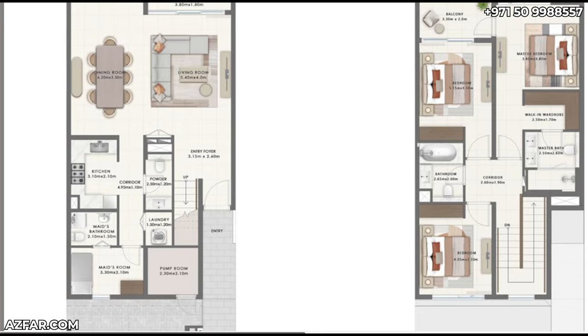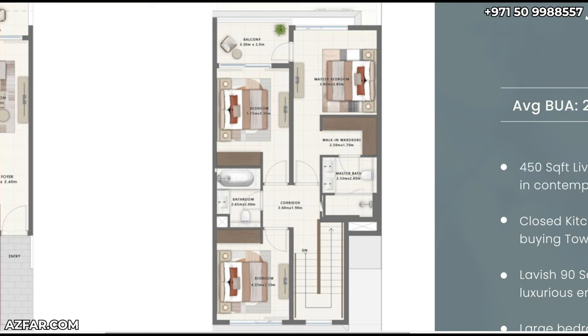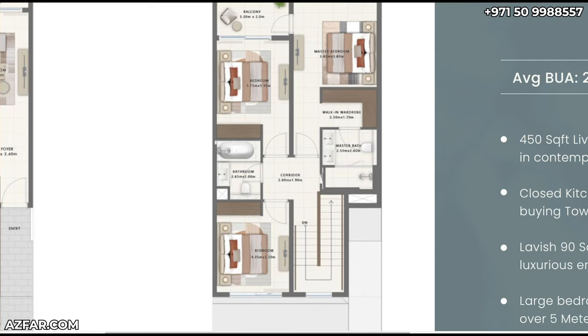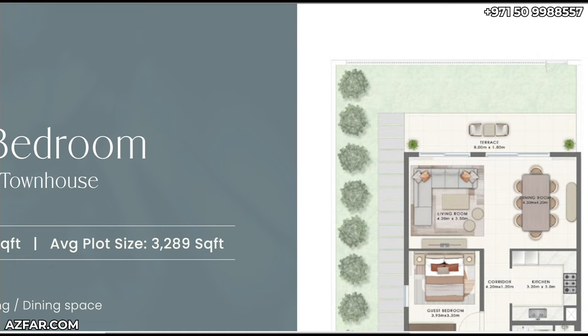On the floor plan, Emaar has made the entry large this time, which makes a big difference. The living, kitchen, and dining area can easily fit an eight-seat table — it's a closed kitchen. On the first floor, one room is 5.15 meters and another is 4.05 by 3.3 meters. Only the master bedroom is en-suite, and there is one balcony upstairs.